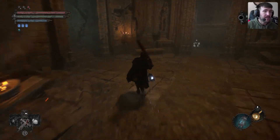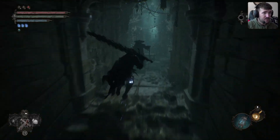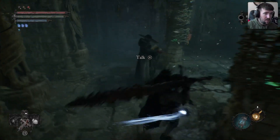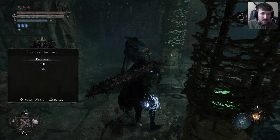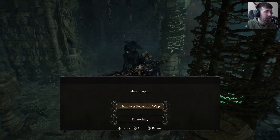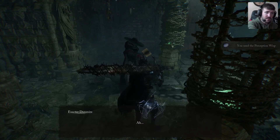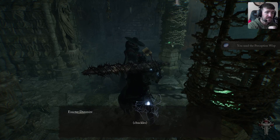The Tower of Penance is where we go before that abbey, which is the other vestige we unlocked. But before we do that, I wanted to talk to the Dunmire because I came here to upgrade my catalyst and see if I could upgrade anything else — and I noticed when I talked to him we have something to hand over.